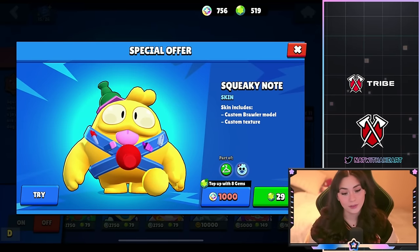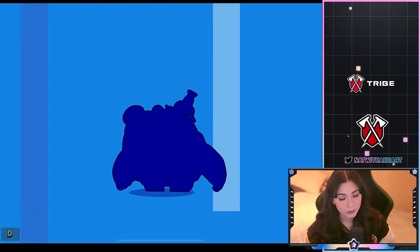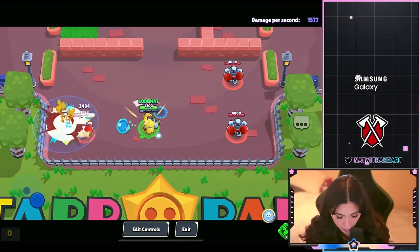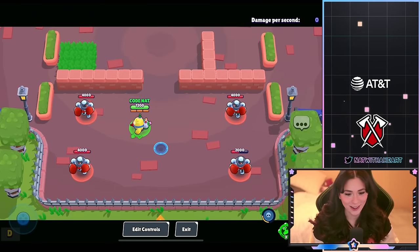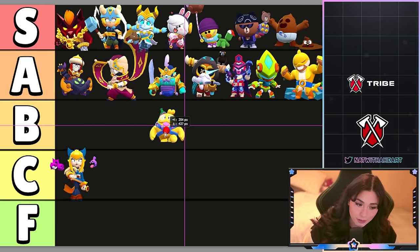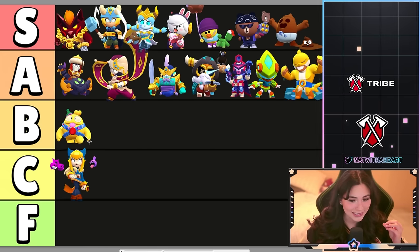Next up we have Squeaky Note and that's gonna be 29 gems or 1,000 bling — a cheap skin. The color variation is really nice. This skin is basically just a recolor — nothing really changes with the attack or the super. I do like the color scheme; he has a little pin stuck to his chest because he's a little sticky now. It's cute. I'm putting it in B tier — I think it's a little better than the Melody skin. I like how quirky and silly it is.